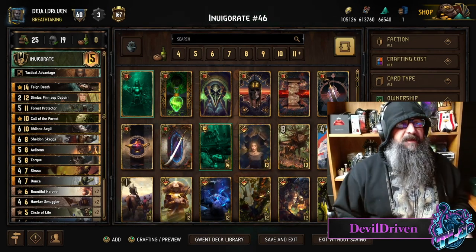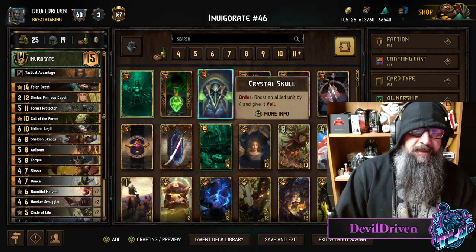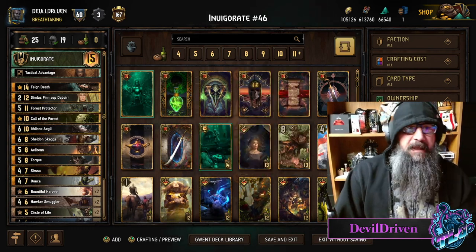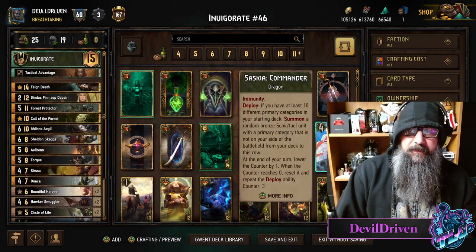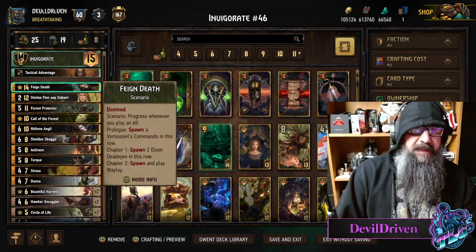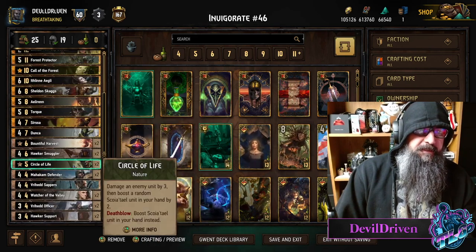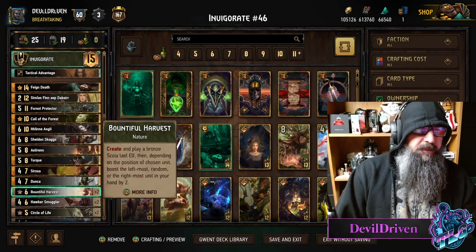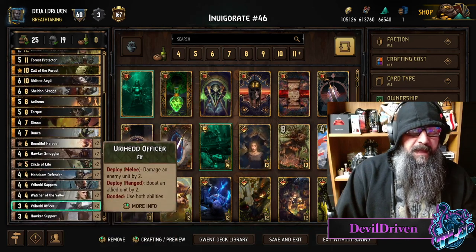Hey guys, what is up. I am Devil Driven, patch day. I didn't get anything out yesterday — I wanted to try and get something a little bit optimized. I actually made something similar a while back but some of the cards changed, so I like the way it's looking. You want to try to tempo abuse your opponent with Feign Death. You can also do it with Simless and Bountiful Harvest. Simless has a secondary pull with Circle of Life. The Valley of the Watchers are nice if you have them in hand with the hand buff. You have a decent amount of elves.